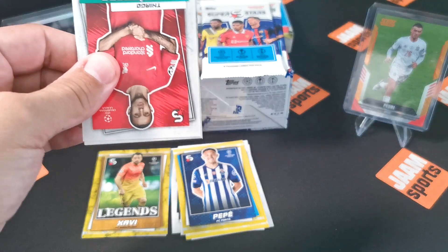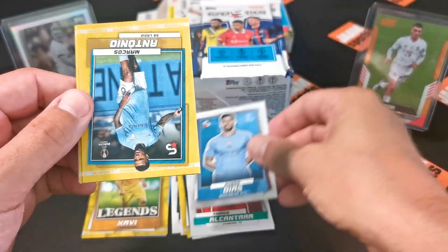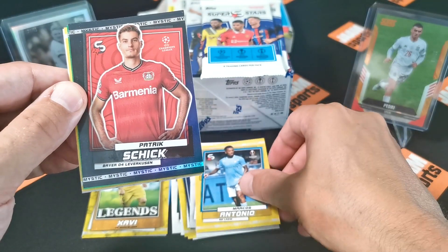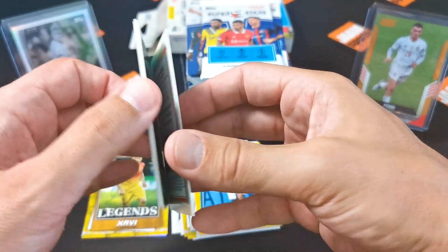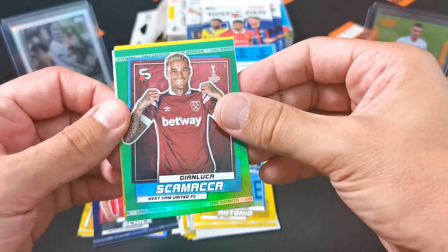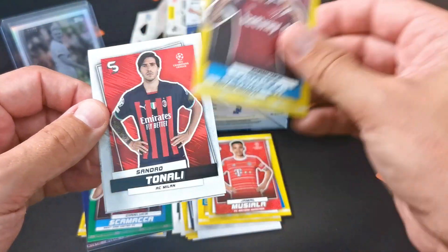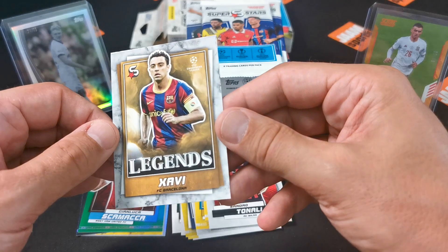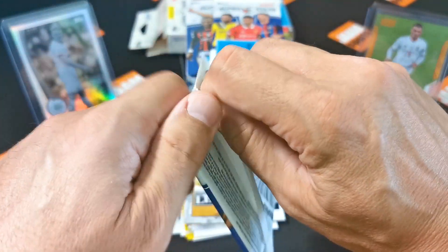Okay pack number two. First player from Liverpool - Thiago. Now we got Ruben Dias, a common Marcos Antonio. I see green - I think that's our first Mystic - Patrick Schick, that's nice, kind of blackish, it's not numbered but yeah that's nice. And we got an uncommon - Jean-Lucas Nkunku, Jamal Musiala, Nkunku again, and we got Sandro Tonali. Another Legends Xavi, this time not yellow so that's probably the base one - Legends I don't think is really rare.